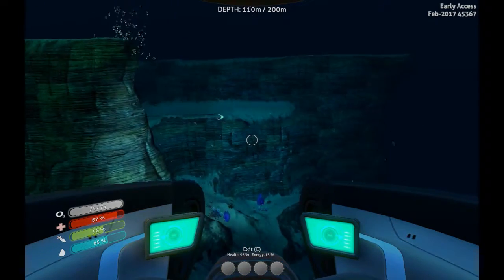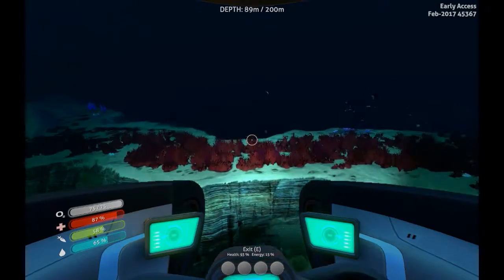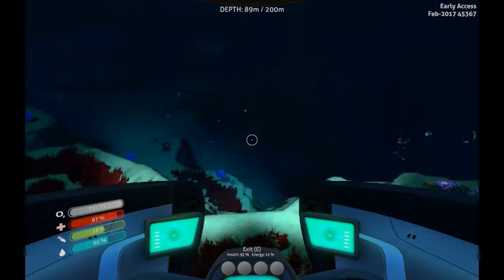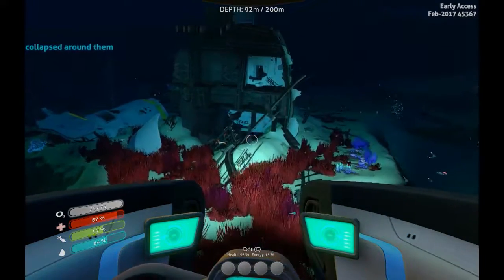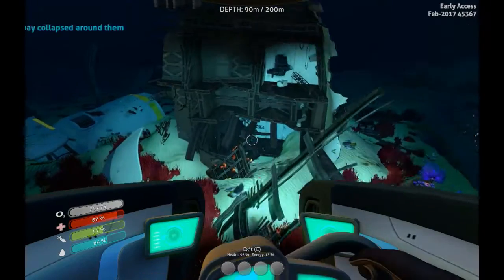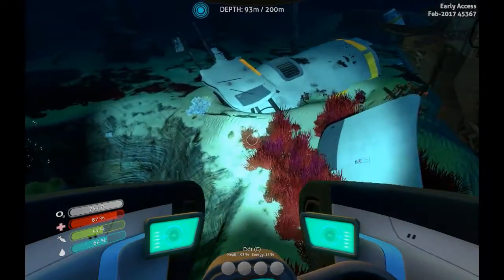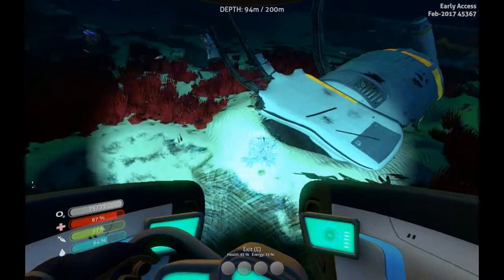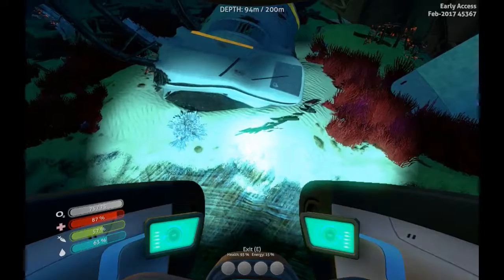I'm gonna keep exploring around. I think it's actually just over this ridge here. Oh, there it is — it was on the ridge, not just over it. This is where I found the battery charger piece. And as you guys can see, there's another one right there — there's a few of them here. It looks like we're starting to find the larger deposits like that, like that one right there for the silicon.